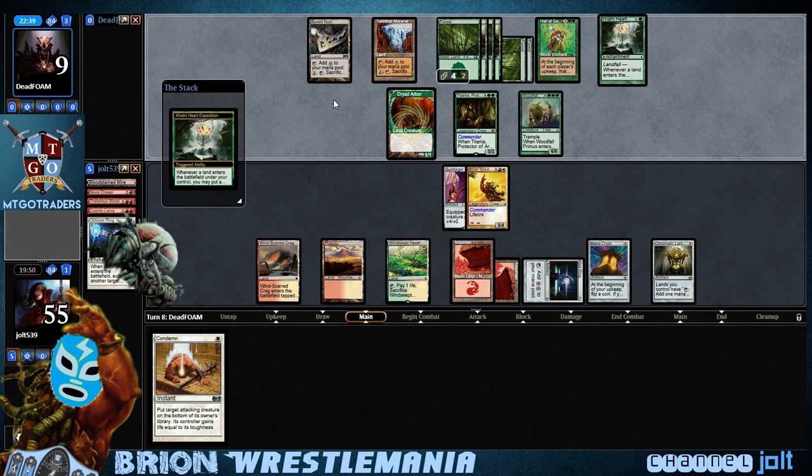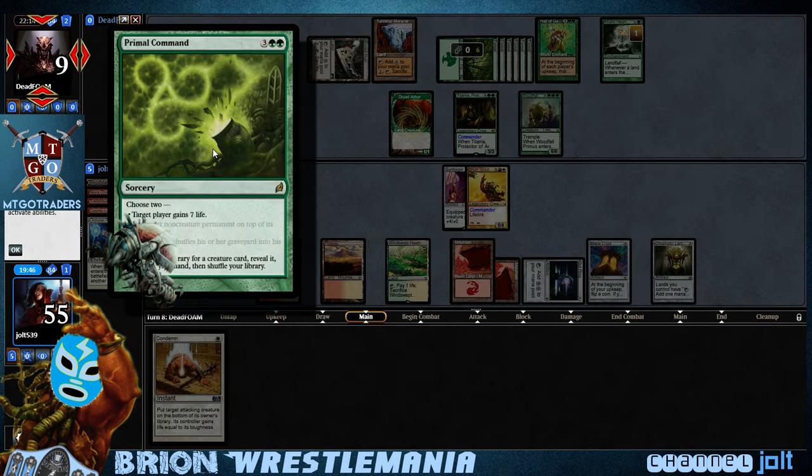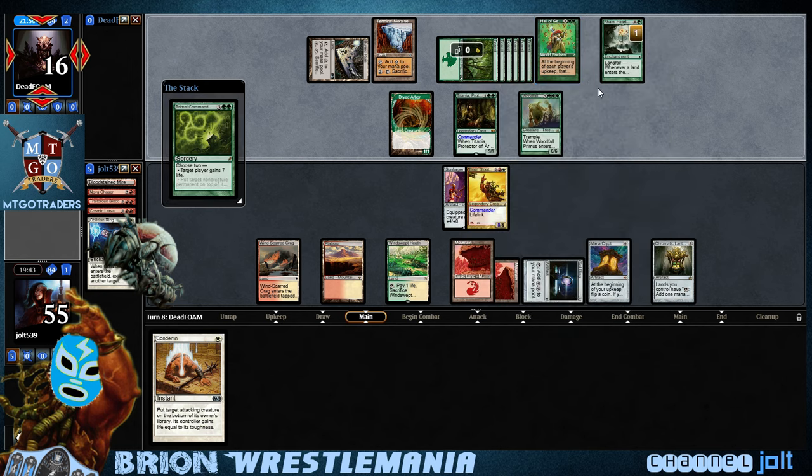He gets in a Dryad Arbor. Yeah, because if we sacrifice it he'll get the Persist trigger back on his side of the battlefield. We can gain control of his Commander, crack our Fetch Land, and get into a 5/3 Elemental — we choose Red — and then sacrifice his Commander back. Oh wait, I forgot we've got Chromantic Lantern, so we can get around Hall of the Gemstone. Excuse me, sorry about that guys. We can get around it with that Chromantic Lantern right there.